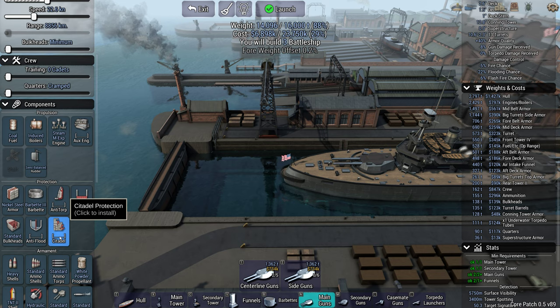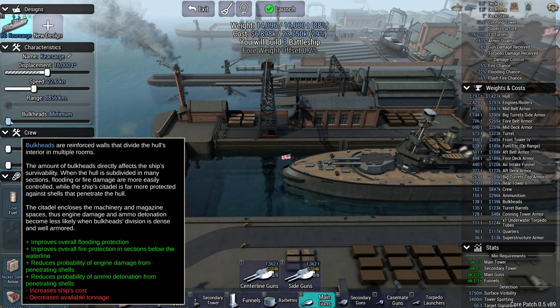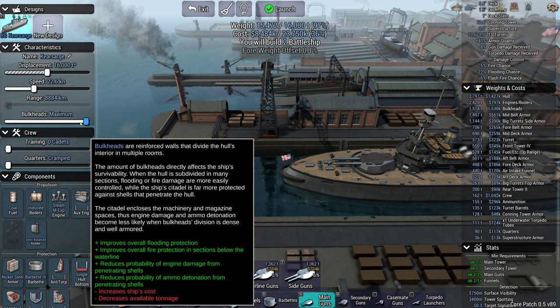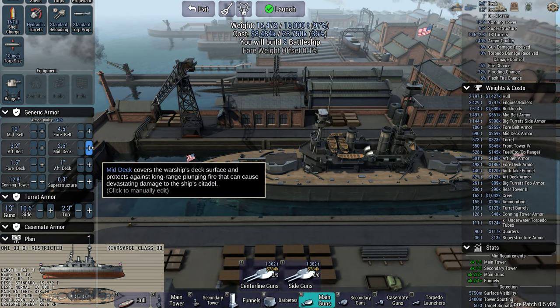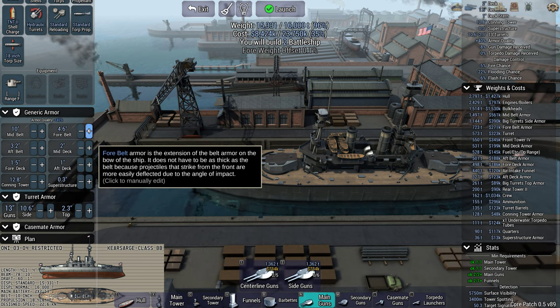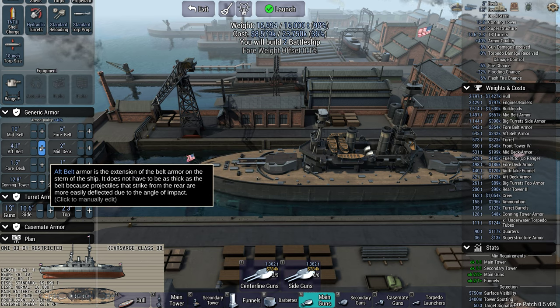We're going to want to bring some additional bulkheads — probably two of these will be okay. So we go max bulkheads. Deck is way too much. Ten inches of armor should be okay. Just increase the fore and aft a little bit.